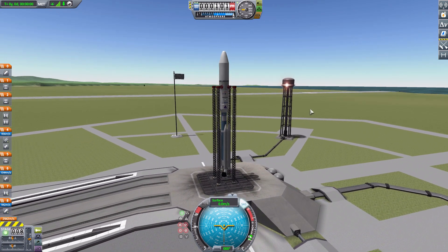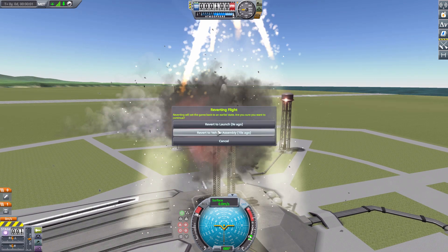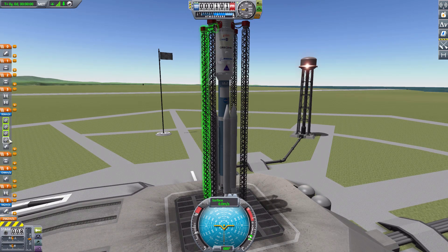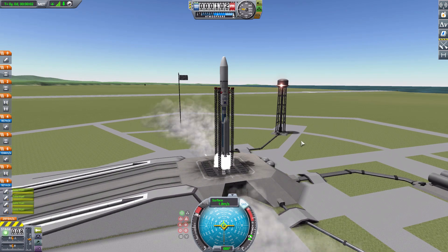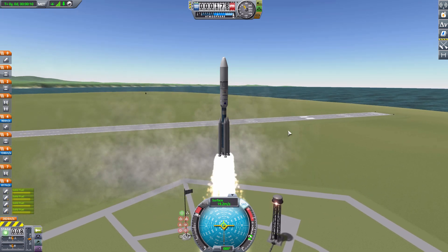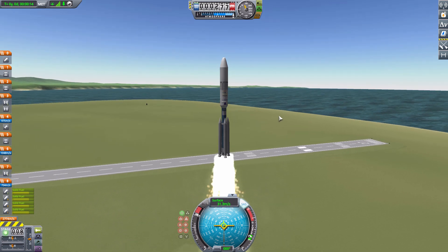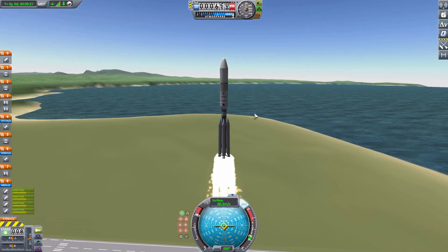It took off in testing and flew halfway up the atmosphere. SAS on, throttle up — wait, I forgot something. Let me revert: I added the stability enhancers after the test launch and didn't set up staging for them. Let's move those down in the staging. Now SAS on and fire — beautiful, it's actually going to take off and not explode. This is the KK Launchers Delta Pack — a load of great parts for heavy lift rockets.